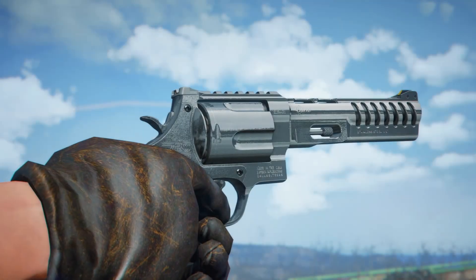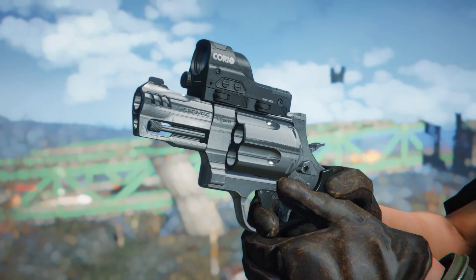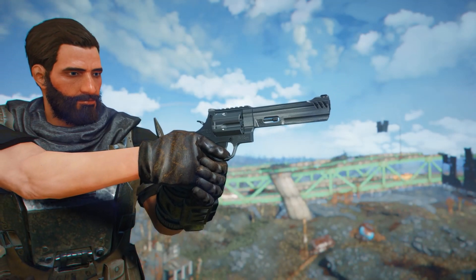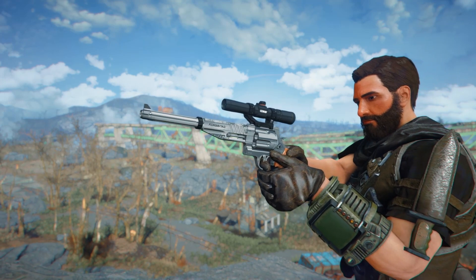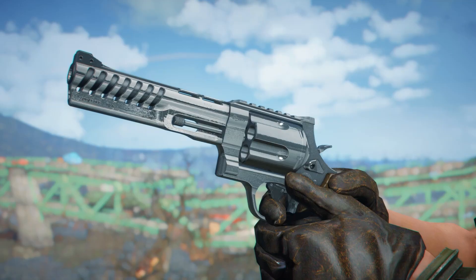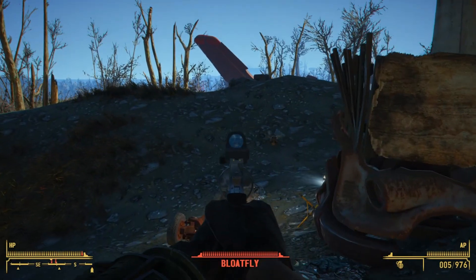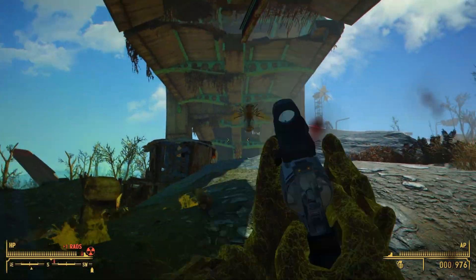Moving on, we have the Modern Warfare 2 Basilisk by Alfaka — another triple-A port, a wonderful new revolver chambered in .44 caliber that packs a huge punch with some recoil to boot. It comes with custom animations and a lot of customization at the weapons workbench, with all the parts from Modern Warfare 2 including different barrels, grips, scopes, and lasers. Sadly it doesn't have leveled list integration and is found as a one-of-a-kind variant at Fort Hagen. It also features a variety of craftable ammo types including armor piercing, full metal jacket, over-pressured, and snake shot.